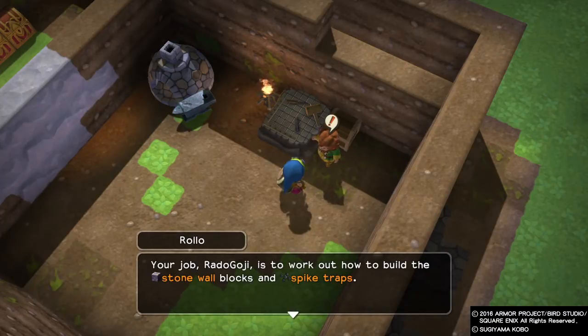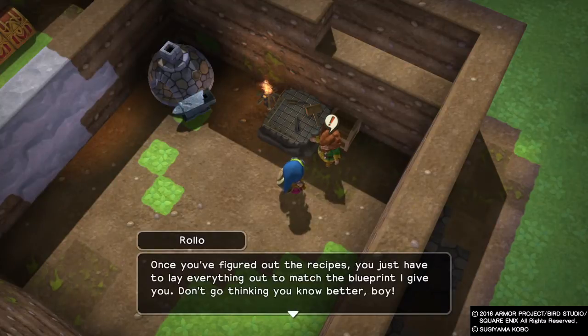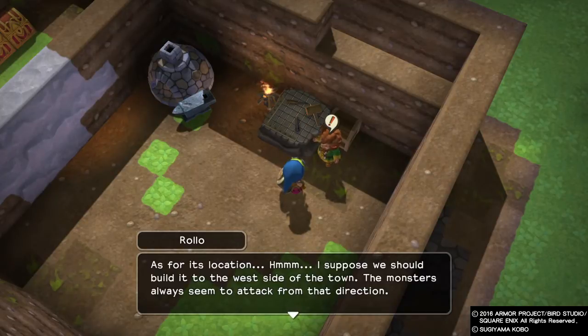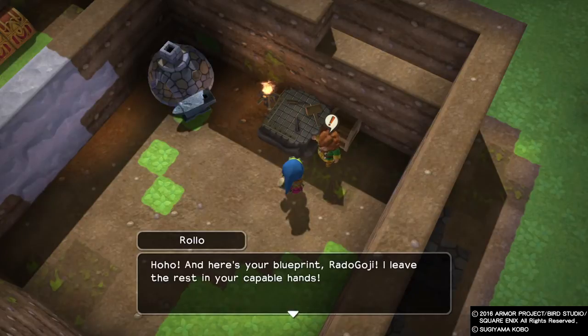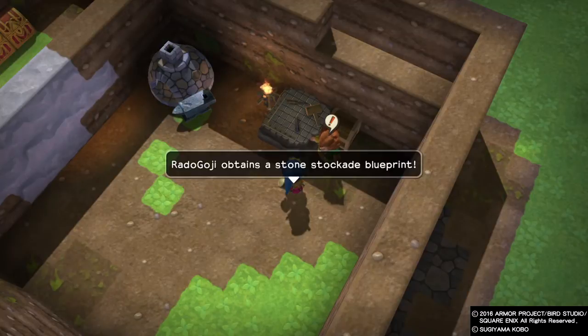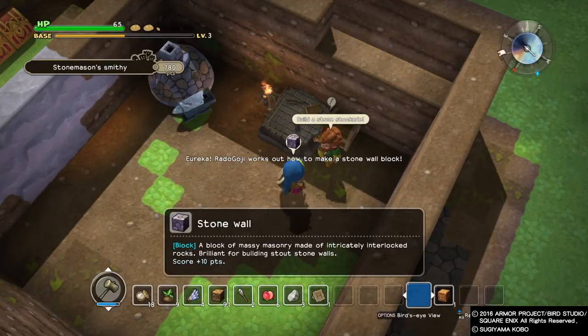'Judging from these documents, you're going to need plenty of stone wall blocks and spike traps.' Already done, my friend. 'You'll need a blueprint to get it looking right, of course. But you can leave that to me. Your job, Radio Goji, is to work out how to build the stone wall blocks and spike traps. Once you figure out the recipes, you just have to lay everything out to match the blueprint I give you. Don't go thinking you know better, boy. As for its location, I suppose we should build it to the west side of town. The monsters always seem to attack from that direction.' And there's your blueprint, Radio Goji. I leave the rest in your capable hands. Alright, so now we've got a blueprint for that, and I think we just figured out how to make flagstone floors. Stone cladding - that's going to be important for us to basically redo the entirety of the wall here. And spike traps, those two.